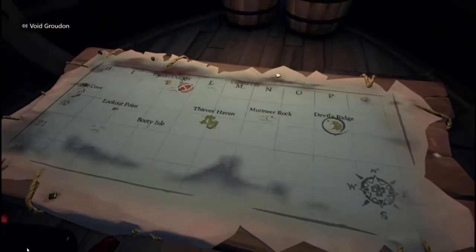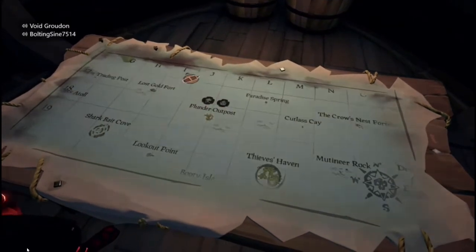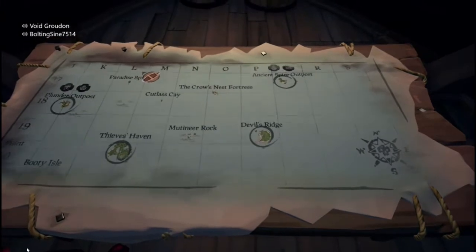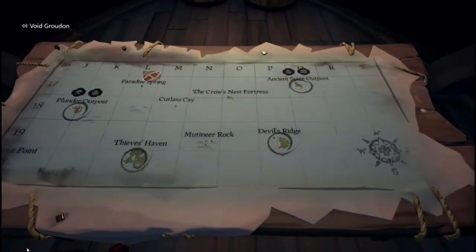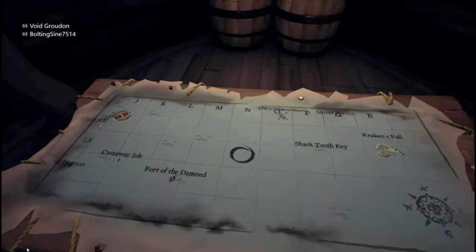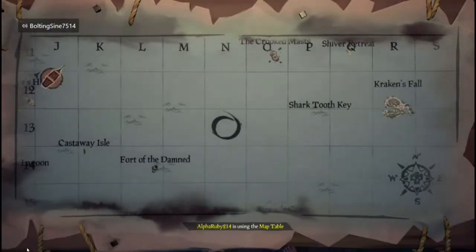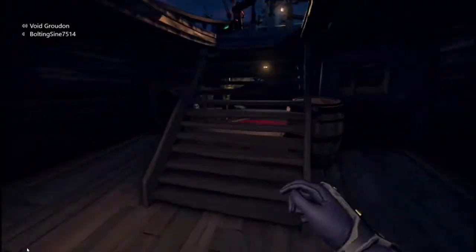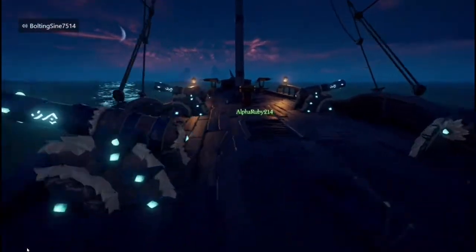All these locations I'm marking on the map right now - these are the ones you have to go to. All these extra locations are where you find the journals: Ancient Spire, Devil's Ridge, Thieves Haven, and Plunder. Right here is the hidden island, or uncharted island. So the first thing you have to do is sail towards that island.